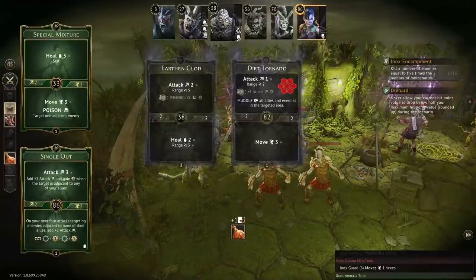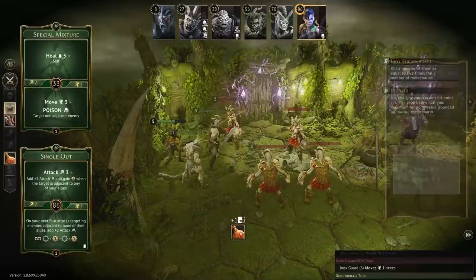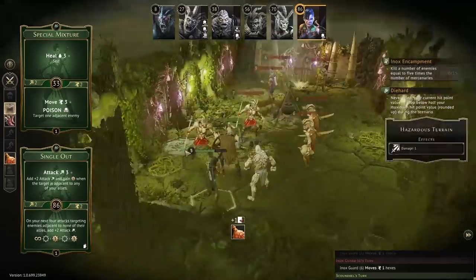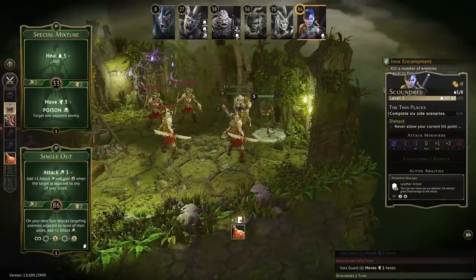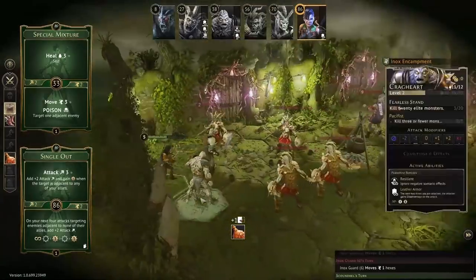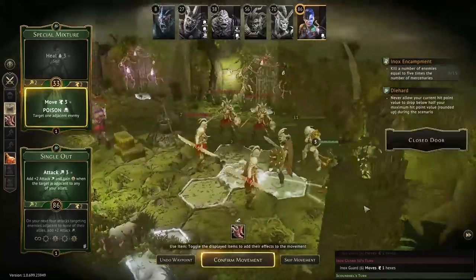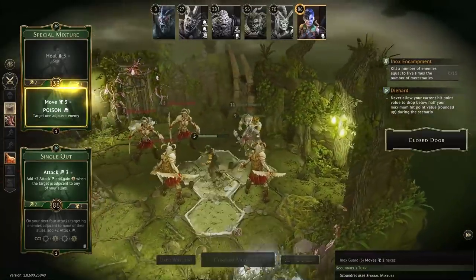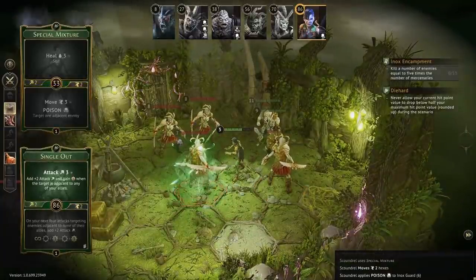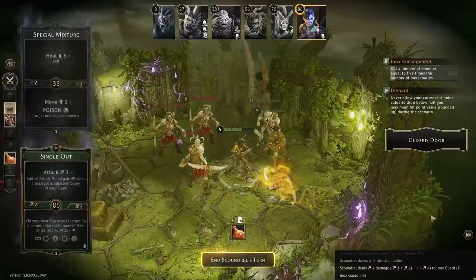If I had waited to go late with 82 with Dirt Tornado for Oxalis, I would have been able to attack three of them instead of just one — that would have been more efficient. I made a mistake, oh well. I can move here to poison this one, then use Single Out to attack over here. Good — one down, 14 to go.